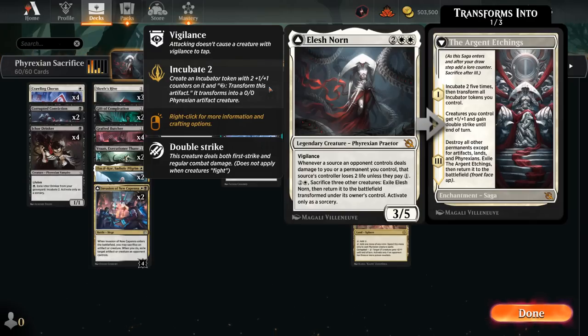Last but not least, chapter 3 destroys all other permanents except for artifacts, lands, and Phyrexians, and then transforms it back into Elish Norn. Very powerful card. Our deck supports Elish Norn by including lots of cheap creatures we don't mind sacrificing, including some Phyrexian tokens as well.